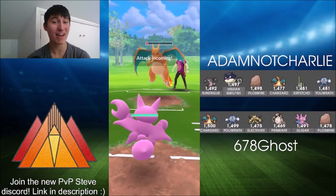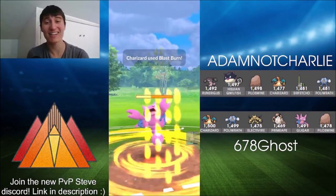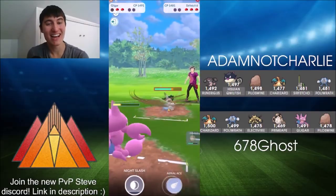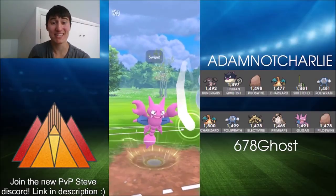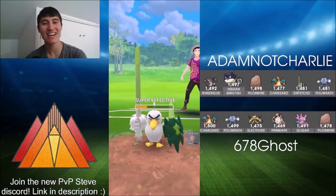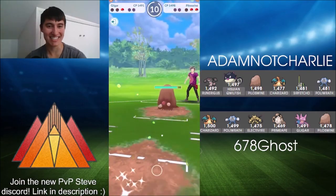Catching the move onto Gligar — Gligar can tank either move from Charizard, can tank the Blast Burn. Wing Attack goes down, we see a swap out into Sirfetch'd in the back. It's so squishy that Aerial Ace is probably enough to take Sirfetch'd out, and there's not a lot left. I think this is GGs — Piloswine in the back has a lot of energy where Primeape has none.